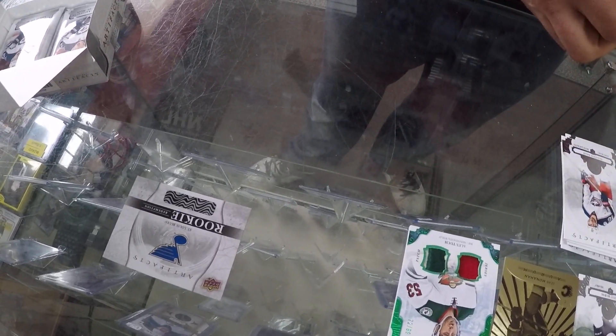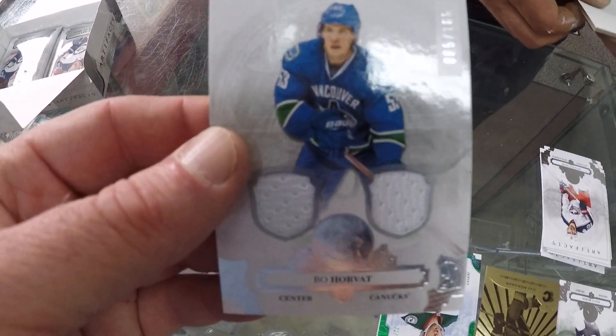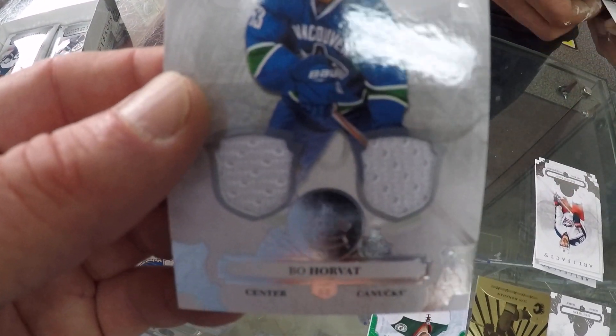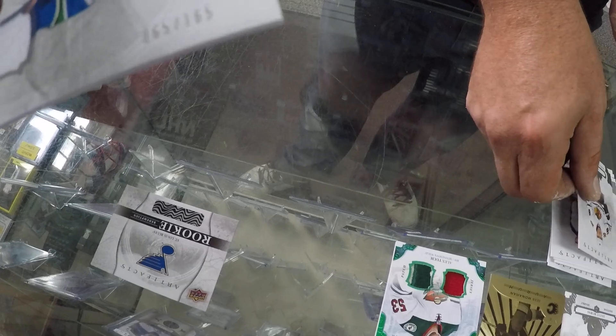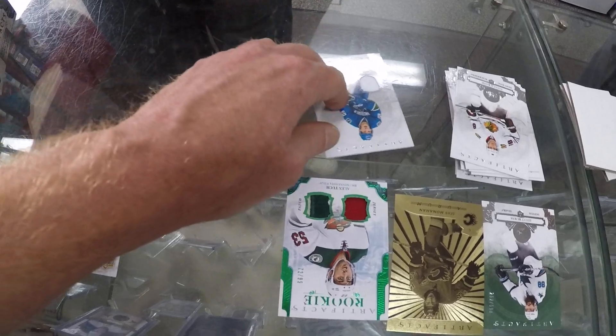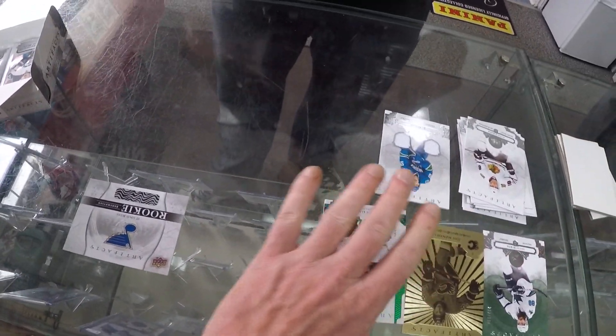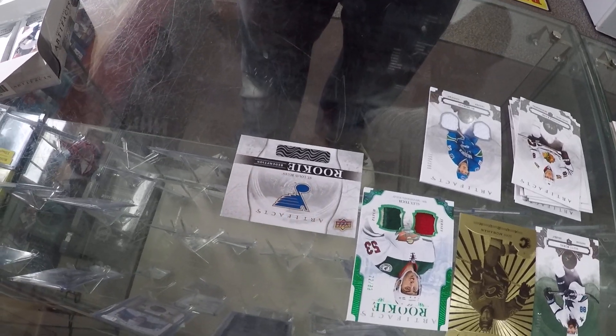Oh, that's not bad. Double Jersey. Dual Jersey — Bo Horvat, Vancouver Canuck, numbered 165. Number 65 of 165. That's kind of fun. So there you go. Two more packs. No autograph yet. Oh, we sort of got the three hits and the redemption. So you might sneak in something.